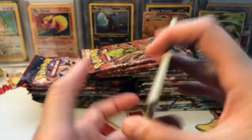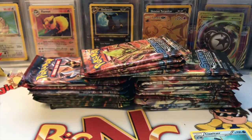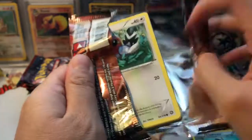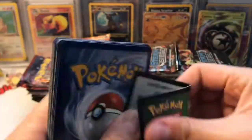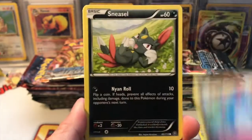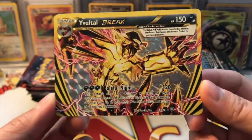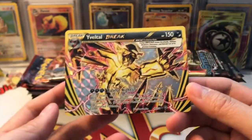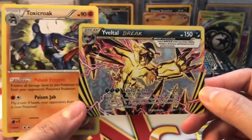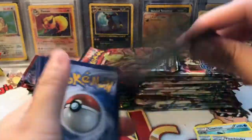Alright, here we go — it's been a while since I opened the XY sets. From this Steam Siege pack we got Joltik, Bergmite, Marill, Klinklang, Anareth, Persian, Claw Fossil, Oshawott reverse, and Clawitzer as a regular rare. The fun part about these sets is that even with a green code card, you can still pull a BREAK card. And here we go — we got a Vaporeon BREAK as our first BREAK card! I don't remember ever pulling this on camera. We also got a Toxicroak regular rare, which is gorgeous.